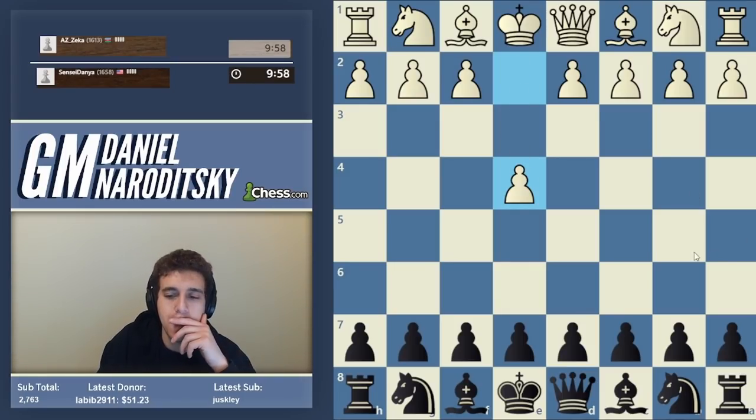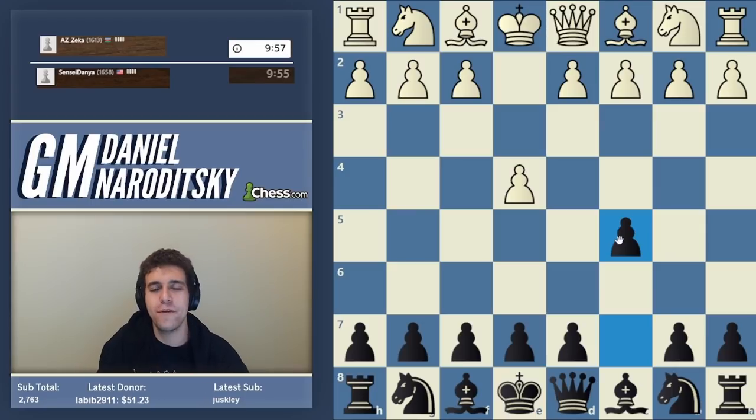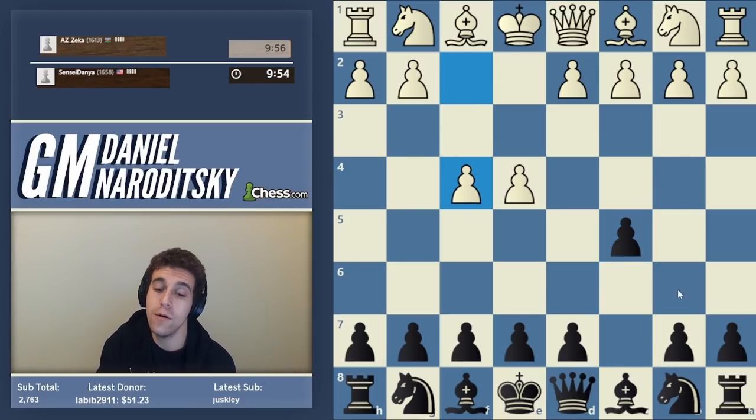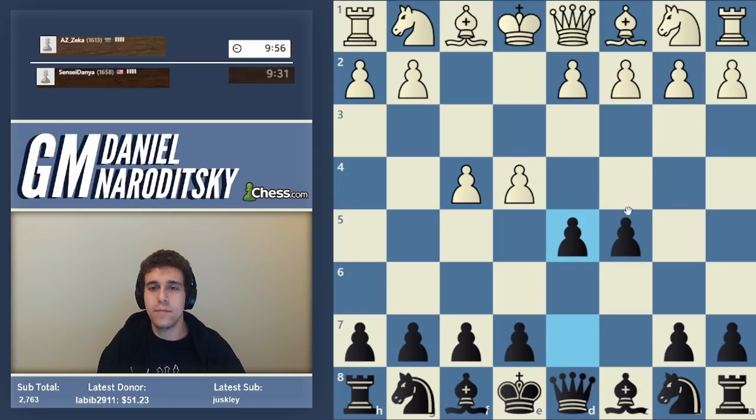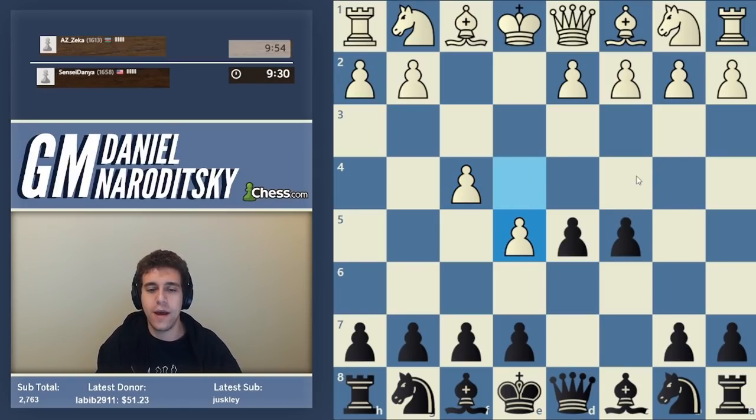E4 — I feel like playing an accelerated dragon, but white plays f4. This is a move that if you're a Sicilian player you should definitely know how to respond to. I informally call it the accelerated Grand Prix because in the regular Grand Prix white plays knight c3. The way to handle this — and I want to emphasize this is not a refutation of f4 but it is the recommended move — is d5. E-takes d5: you don't take with the queen, you play knight f6. This is quite common in such positions.